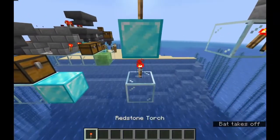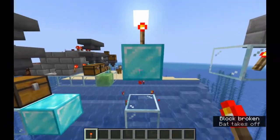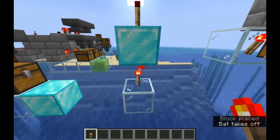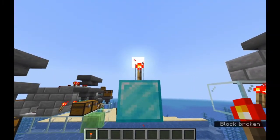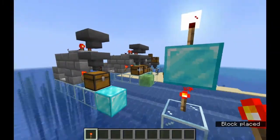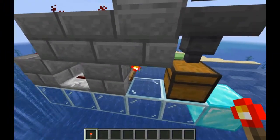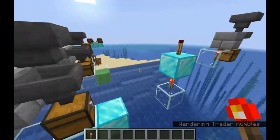Redstone torches, if you didn't already know: when the block that they are on is powered, the torch goes off. When the block they're on is unpowered, the torch goes on — and that is this right here. When the repeater goes on, this torch will go off, and that will unlock this hopper.